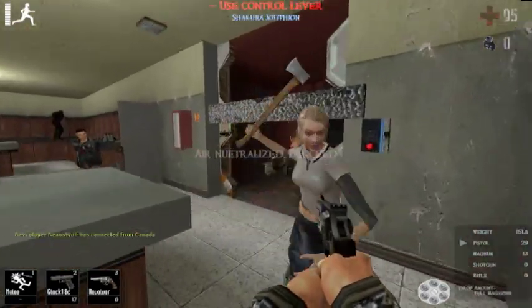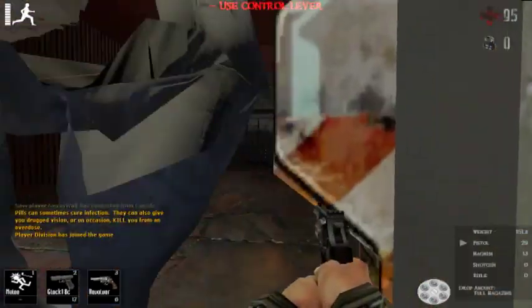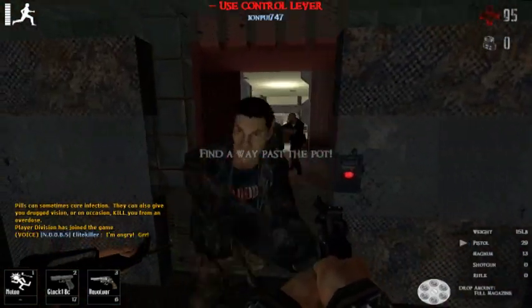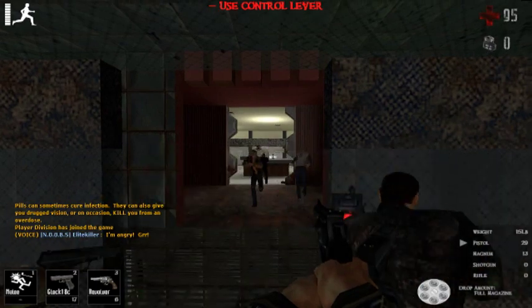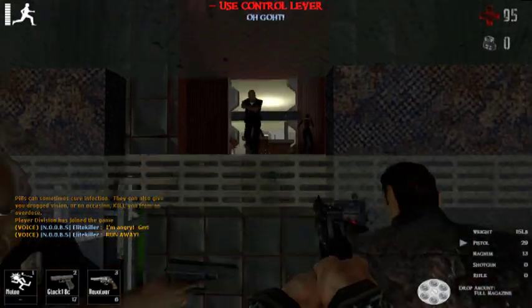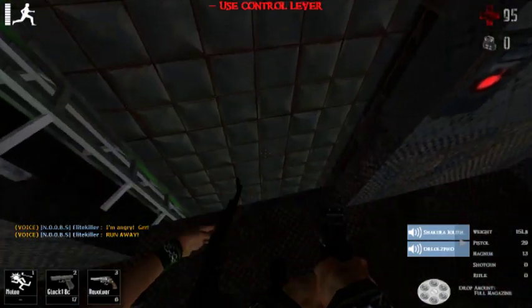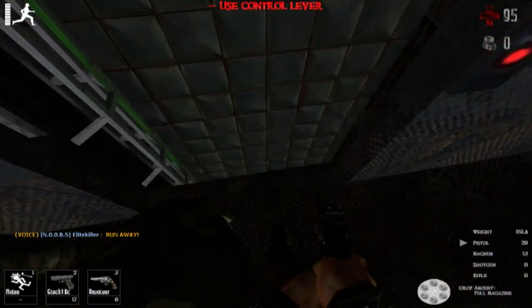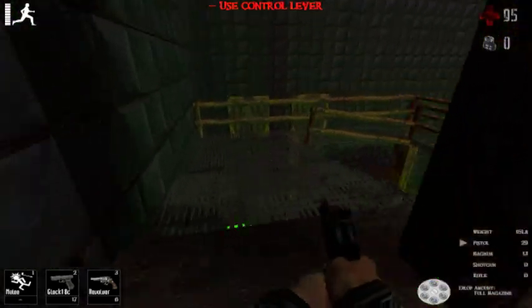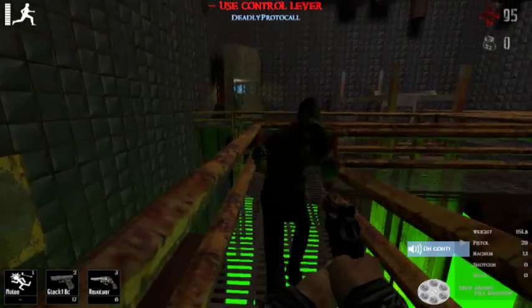You could also have some of your teammates barricade the doors inside but leave one door open just in case. Once you've held off for about a minute or two, the doors will open and you need to go into this elevator here. You can activate it whenever you want, but make sure all teammates are heading over there. If you activate it a bit early, don't worry — teammates can just jump on top of the elevator as it's moving down.